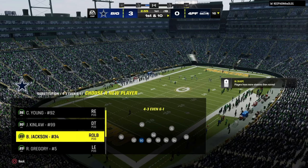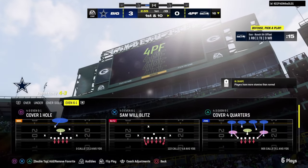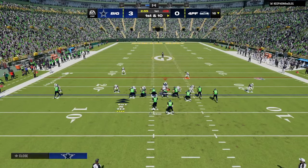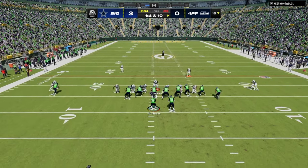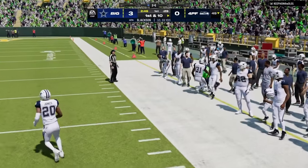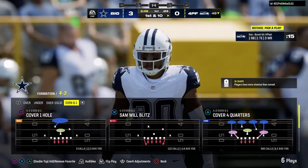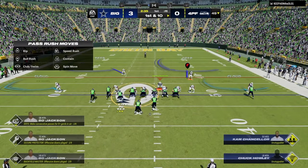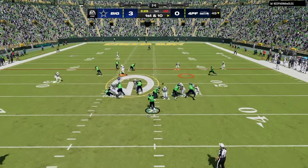In Madden, blitzing is the centerpiece of defense. No matter what defense you're running, if you do not have a plan for pressure, the defense is fundamentally bad. Pressure is really the key because it forces the opponent into mistakes. The only way to get stopped in Madden — especially in these newer Maddens — is really to make a mistake. No defense can control the whole field given the routes and movement involved.